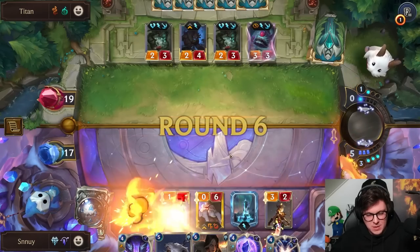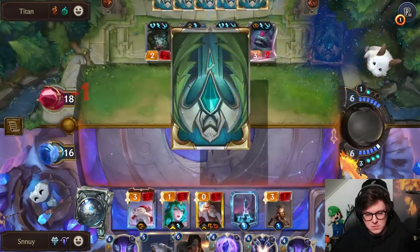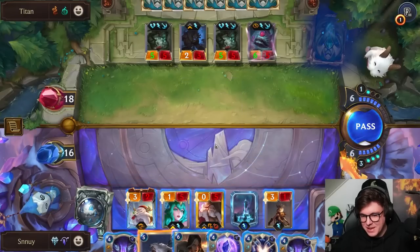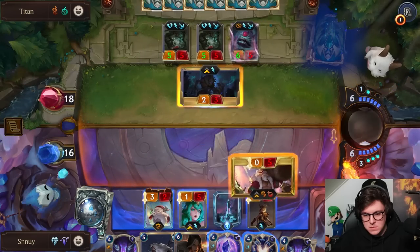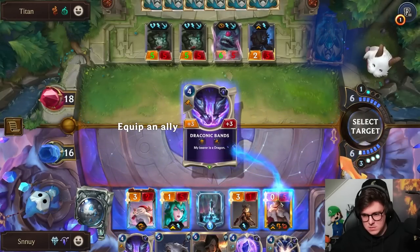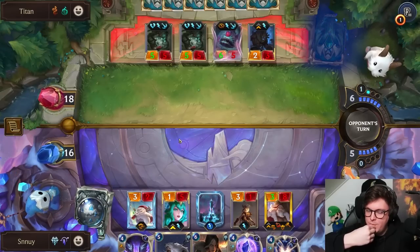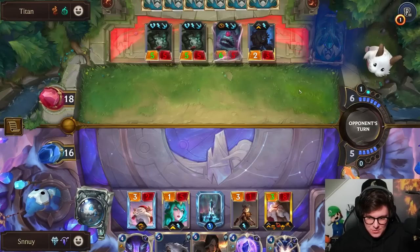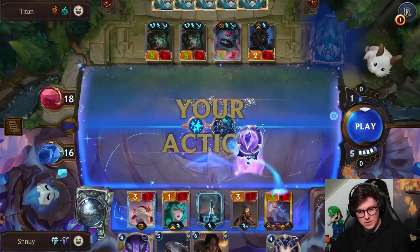We kind of need to draw another champion. One is deep. Does this even matter anymore? It's not like we're going to be able to kill anything. What if we set up this so we can at least kill the Maokai? That will probably have to be the play. If we had a Scarground, our attack stat would be so big that we might be able to fight this board. But we're going to have to be a little bit creative now.